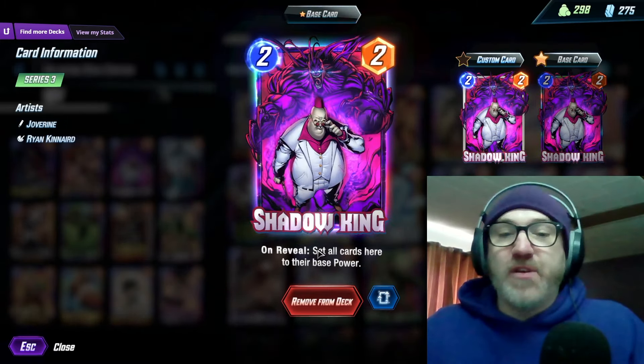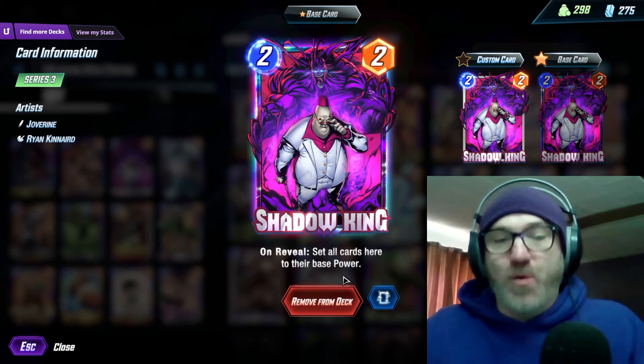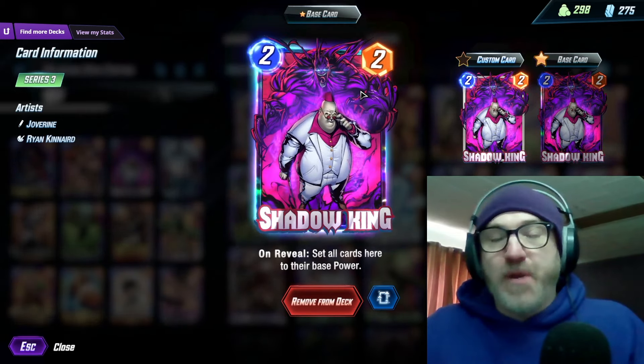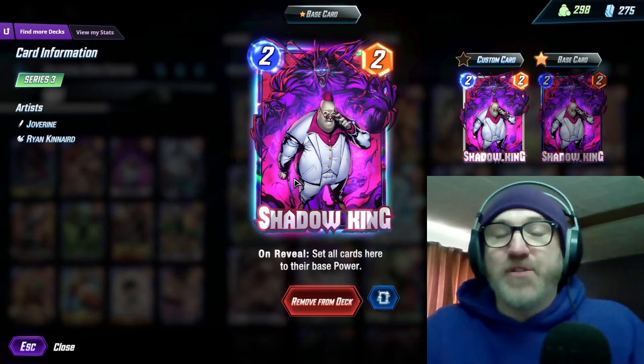We're running Shadow King — on reveal, set all cards here to their base power. And we are running Luke Cage, so you can debuff your opponent without taking a debuff yourself.